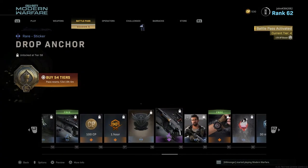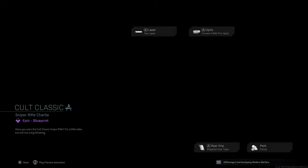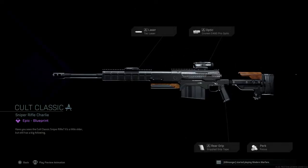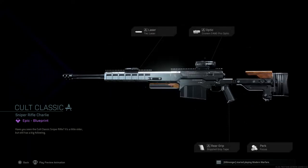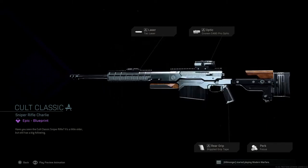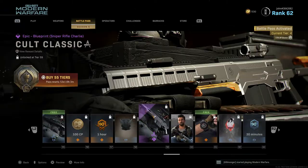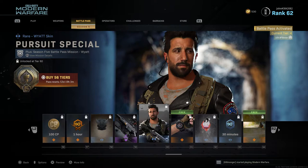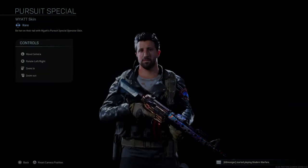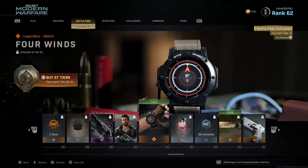Tier 57 is a one hour double weapon XP token. Tier 58 is Drop Anchor, a rare sticker of an anchor. Tier 59 is Cold Classic, an epic blueprint for the AX50 — matte black and shiny with wooden material, very clean. Tier 60 is Pursuit Special, a rare White skin with a nice jacket design.